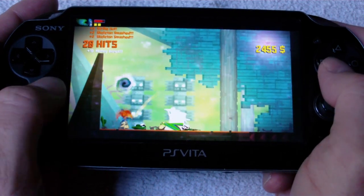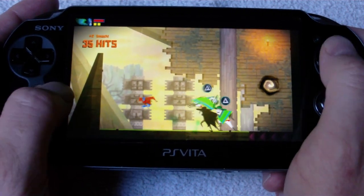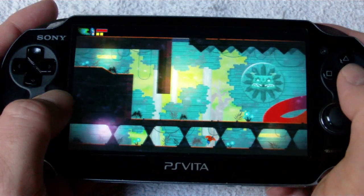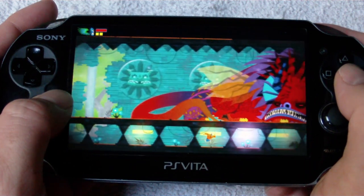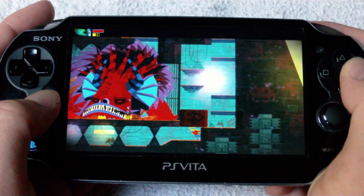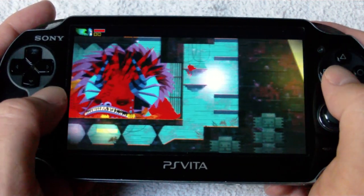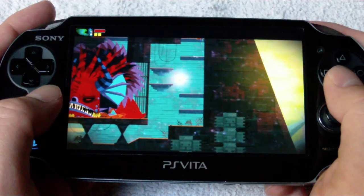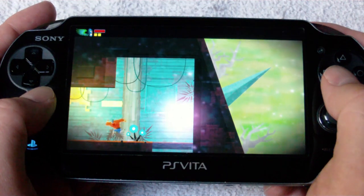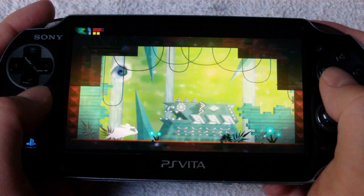You guys are watching some gameplay footage of a newly released game called Guacamelee on the PlayStation Store. It costs about $15 US, but I think it's only $12 if you're a PlayStation Plus member, and it's going to take up about 320 megs on your memory card. Guacamelee is brought to us by Drinkbox Studios, the same team that did Tales from Space: Mutant Blobs Attack. Anyone who's followed my channel knows that I love Tales from Space — it was one of my PlayStation Network Game of the Year nominees and one of my Top 5 Vita Launch Window titles. So I was obviously excited to delve into their latest offering.